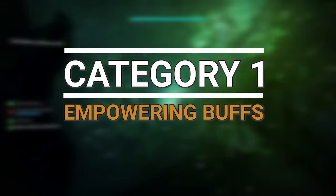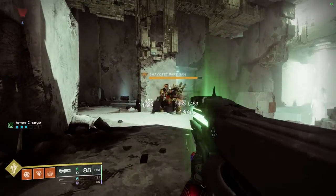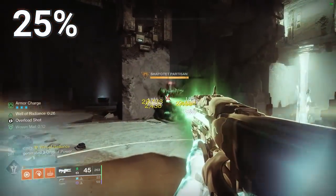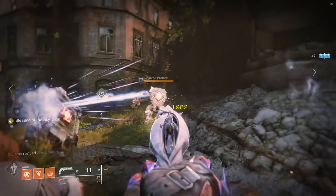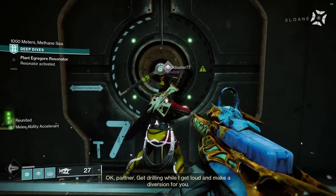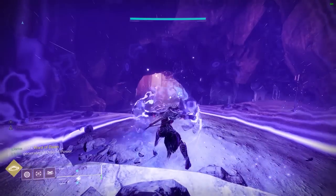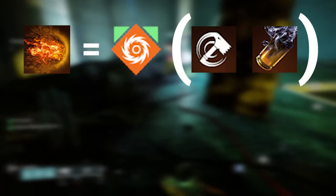Category 1: Empowering Buffs. Empowering buffs boost weapon damage only and do not stack with each other. The most popular empowering buff is Well of Radiance, which provides a 25% buff to all outgoing weapon damage. However, players may be less familiar with Blessing of the Sky, granted by the exotic hand cannon Lumina, which provides a 35% empowering buff. The highest percentage empowering buff sits at 40%, granted by the Titan Banner Shield super, though it doesn't receive much use as it's seen as too great a damage loss in a team scenario. Generally, the easiest way to obtain an empowering buff is through supers like Well of Radiance or Ward of Dawn, but options such as Radiant via Ember of Torches on Throwing Hammer or Knock'em Down knife kills provide near-constant uptime.